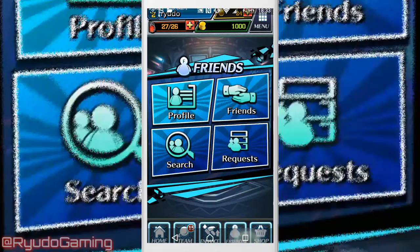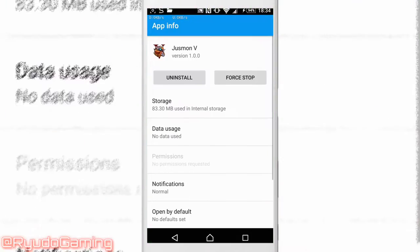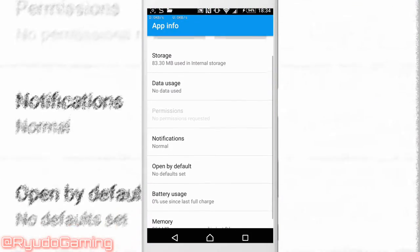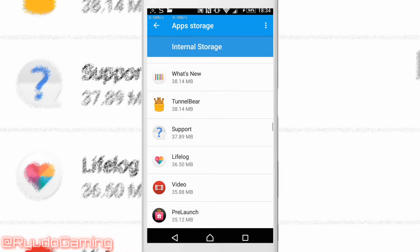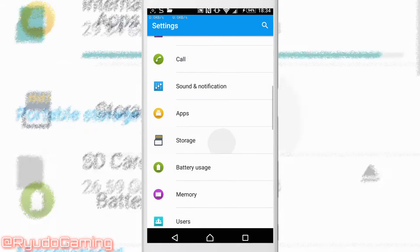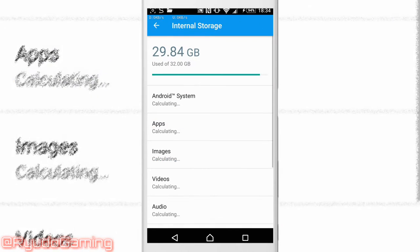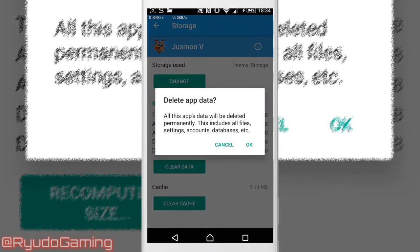Once you've backed up your data, if you want to, you then need to exit the game and go into the settings menu in Android - it will be similar in iOS. In Android you want to go to settings, storage, internal, then apps, find Justice Monsters 5 and then you're going to want to clear the data.